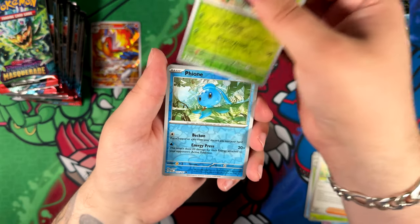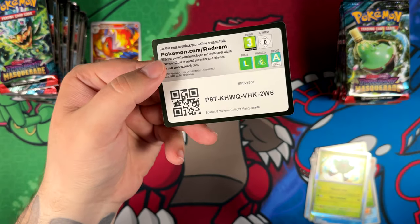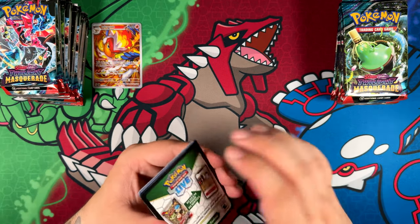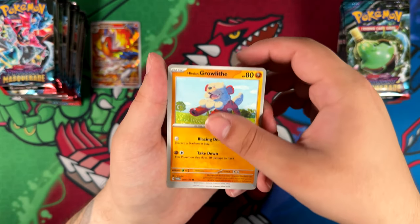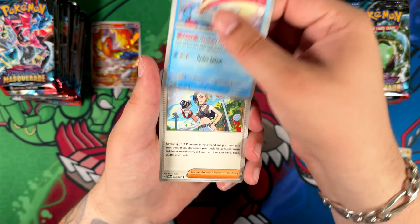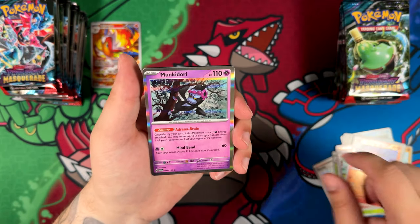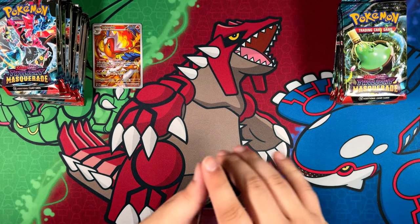We'll see if we get a special illustration rare. I don't know the pull rates for this set in particular. I've heard that pull rates ever since Temporal Forces have gone down — we'll see if that's the case with Twilight Masquerade as well. So far, out of all the Scarlet and Violet main sets — not the special sets, we don't talk about Paldean Fates — I have pulled a special illustration rare out of every single one. We'll see if this will be the first set where I don't pull one.